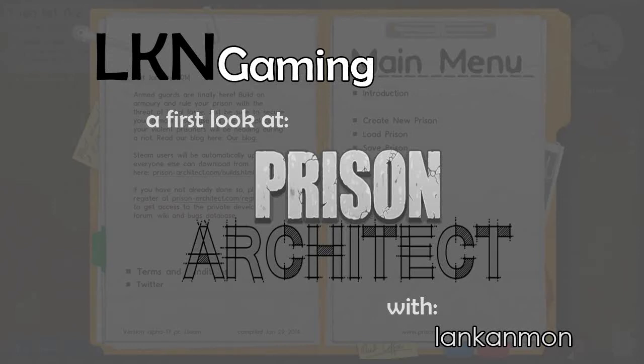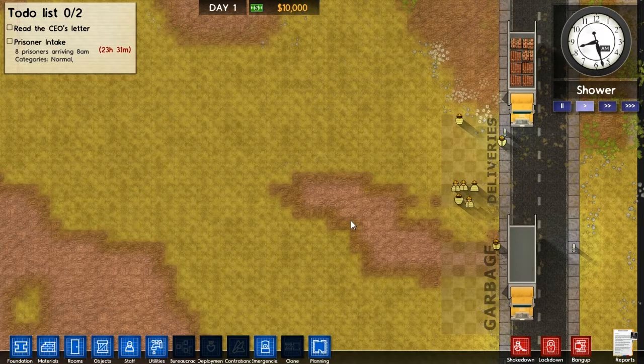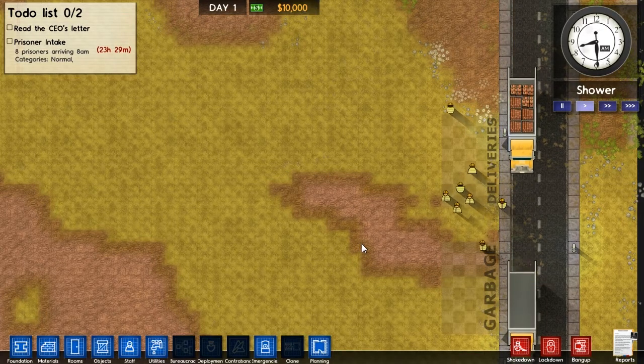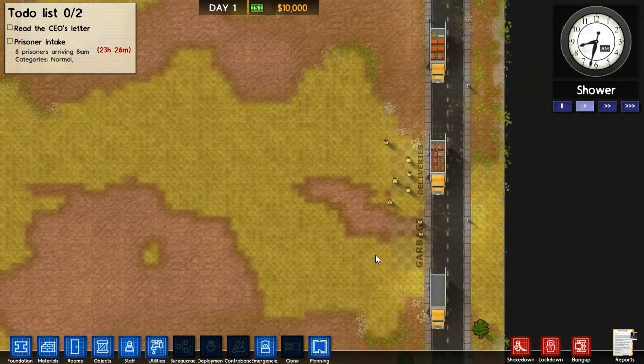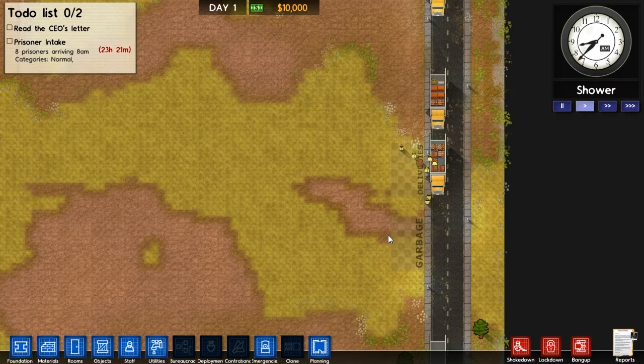Good day everyone and welcome to a first look at Prison Architect. Today the version I'm going to be using is Alpha 17. As you can see from the name, it's still in Alpha and therefore it's heavily in development. It's not out yet, well at least not officially. The game, although in Alpha, is very well made. It has many of the very good characters of any game that's out right now. And seeing that it's in Alpha definitely means that you're going to get a lot for what you're going to pay.